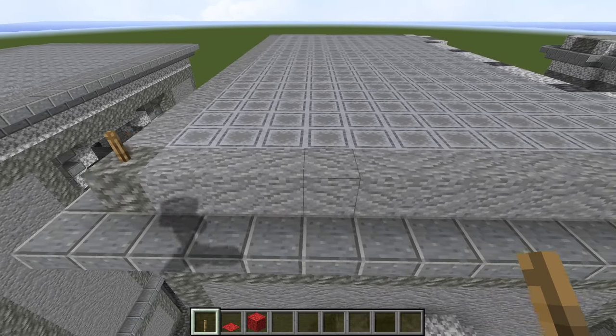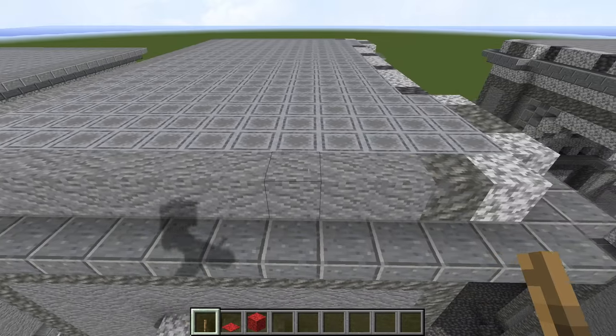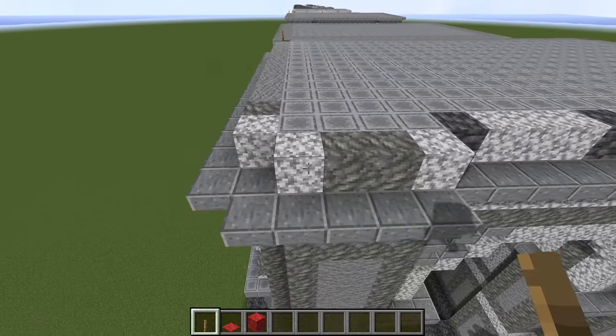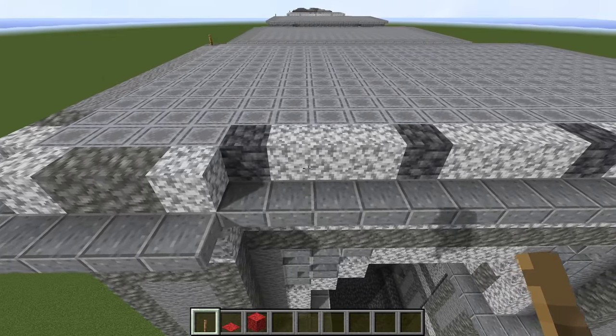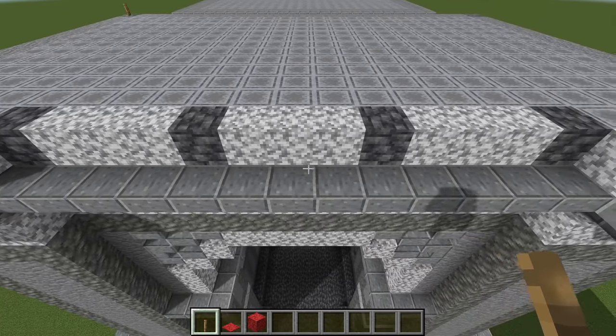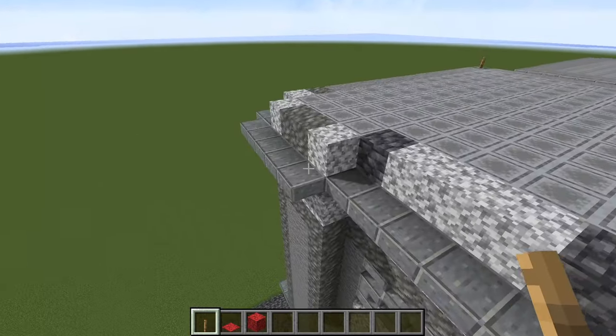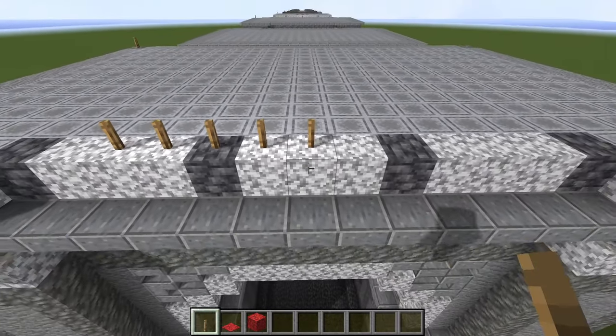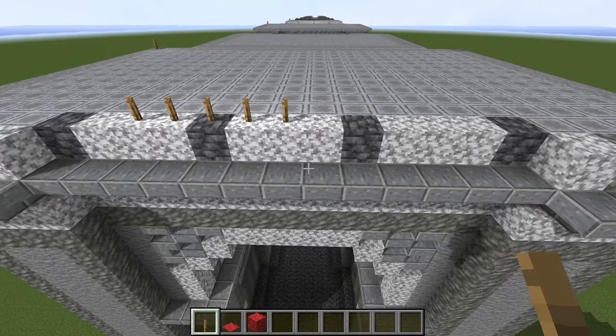Put down the block of tuff and then lay down the andesite just like so, just right behind our upside-down stairs. Then follow the pattern here. Now we're actually building the lowermost portions of the arches — the main arch right here and the coffered barrel vault on the inside.